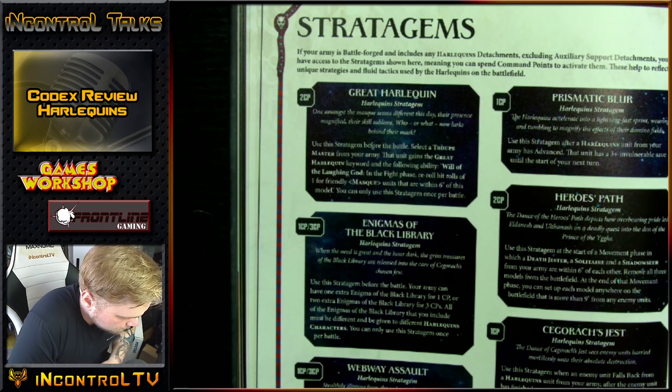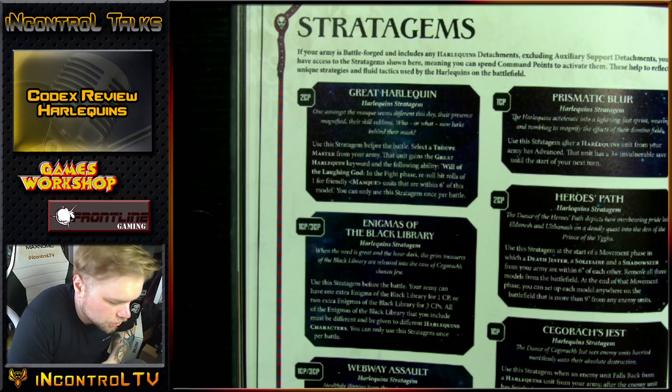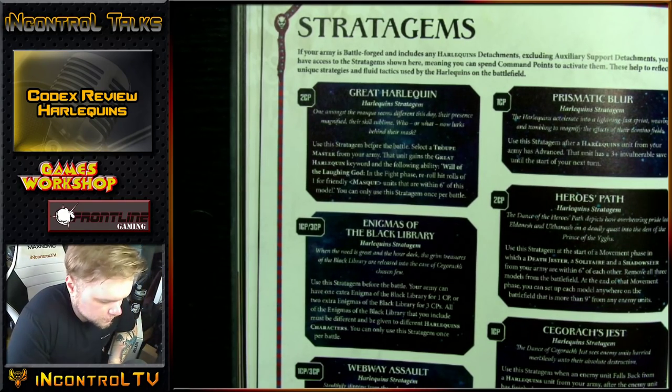Prismatic Blur: use the stratagem after a Harlequin's unit from your army has advanced. That unit has a 3+ invulnerable save until the start of your next turn — and notice that doesn't say 'in the shooting phase' or 'for this phase.' It's until your next turn. So almost without a shadow of a doubt, one unit in your army is just continuously having a 3+ invulnerable. For me, this is you going big on their bikes or a troop unit flying around with a 3+ invulnerable save.